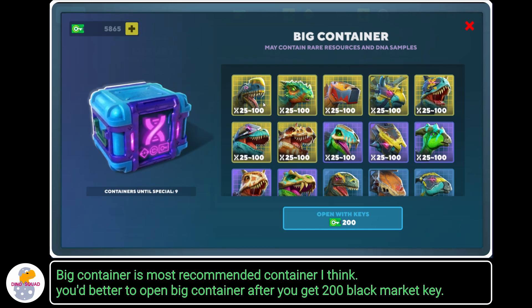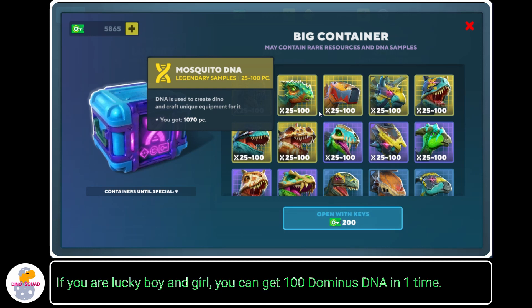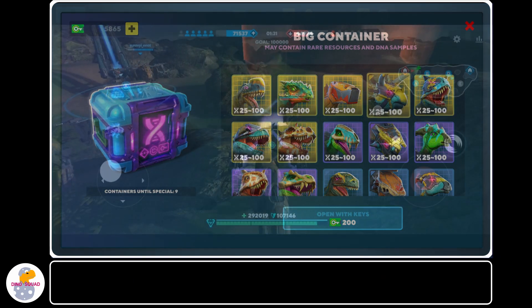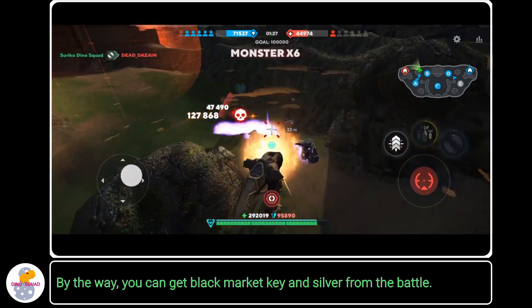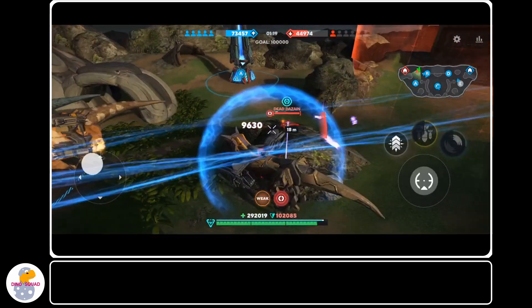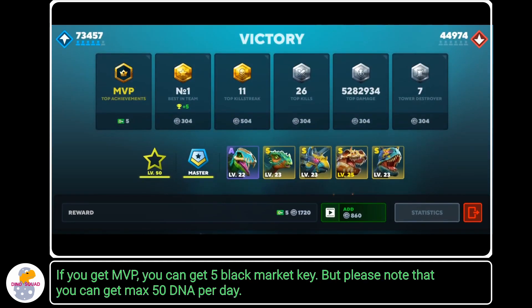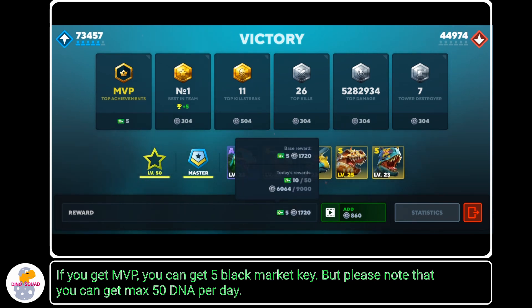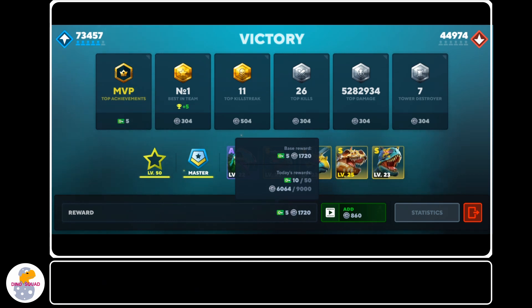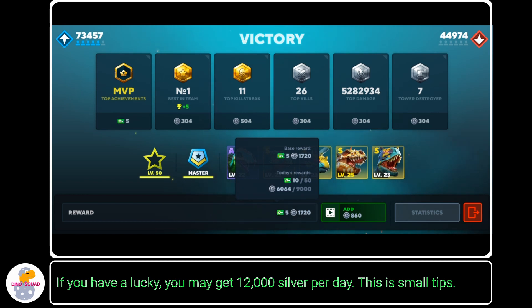The big container is the most recommended container, I think. You'd better open the big container after you collect 200 black market keys — if you're lucky, you can get 100 Dominus DNA in one opening. You can also get black market keys and silver from battles. If you get MVP, you can get 5 black market keys. Note that you can get max 50 DNA per day, and there is also a daily silver limit of 9,000 silver. However, you can get over 9,000 silver by watching an ad after hitting that limit — if you're lucky, you may get 12,000 silver per day.